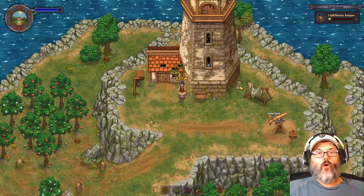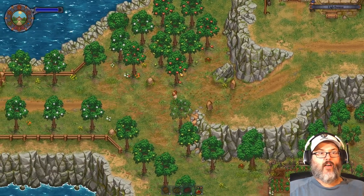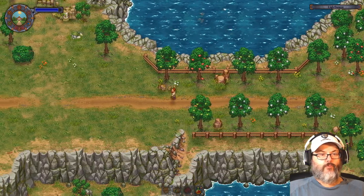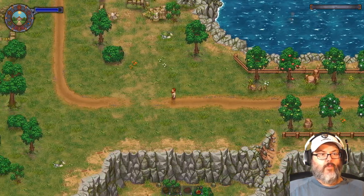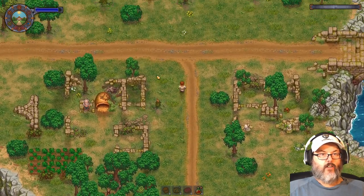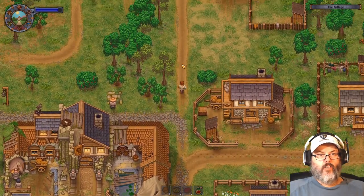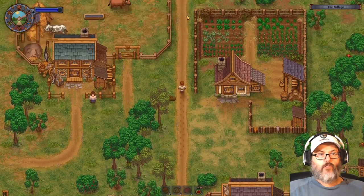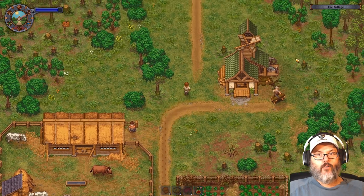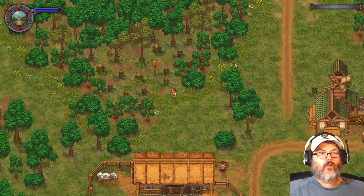I need to go fishing and make some fish fillets — he'll buy fish fillets, so that might be a way to get some money. Let's get back to the village and go up that other road. Right here in the village — if we came up this way we've got the cows here, milk, wood.